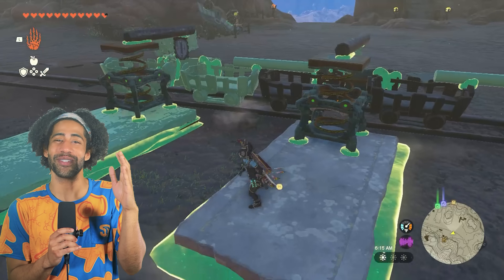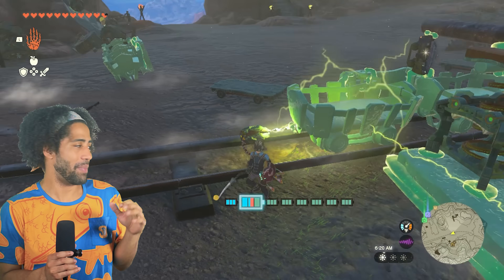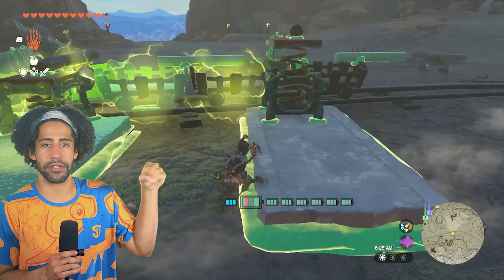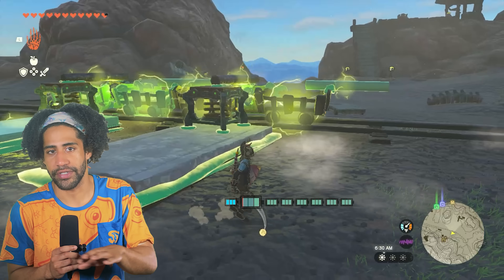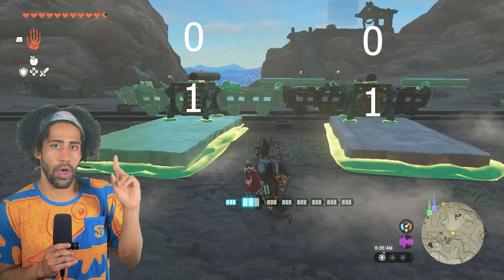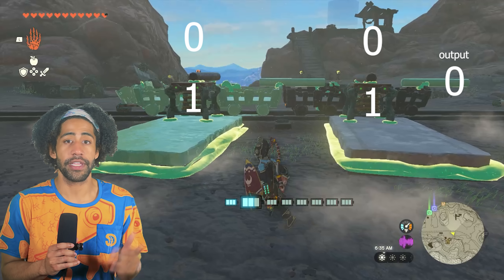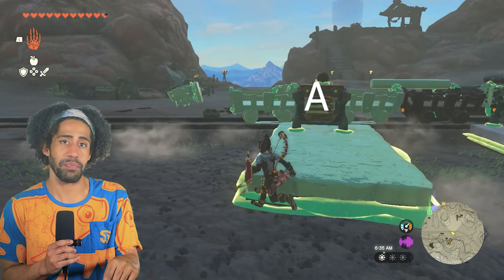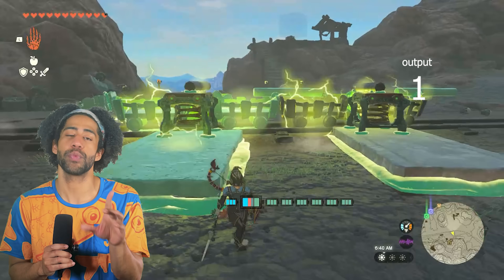My first thought was to use the minecarts as nodes, and I could use the rail to keep them straight. By attaching a minecart fused shield to a spring switch, I could set it up so that the circuit is complete only when both the spring switches are down. For the sake of the rest of these gates, the spring switches are zero when they're extended and one when they're depressed — think zero when open and one when closed. The input closest to the power is going to be A, and the one furthest from the power is B. For the output, zero is with no zappy, and one is when yes, zappy is present.